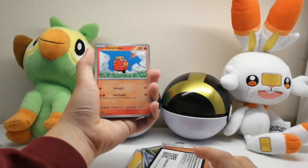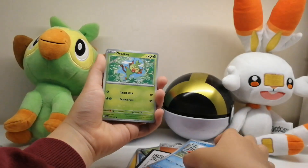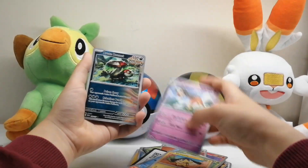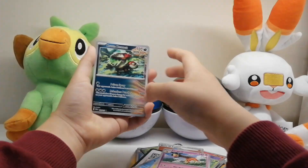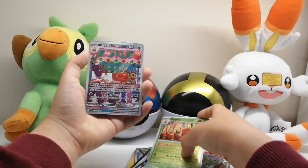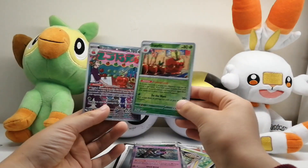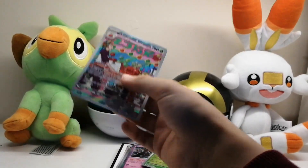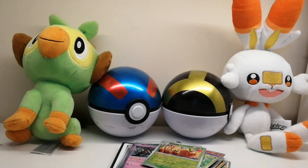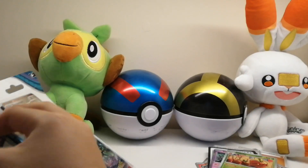We have Darumaka, Copfish, Gourgeist, Helioptile, Phoebus, Girafarig, Fruit Bonnet, Enhanced Hammer, Dipplin — oh, double Dipplin — and a regular hollow. That's pretty cool. Our first illustration rare of the day!